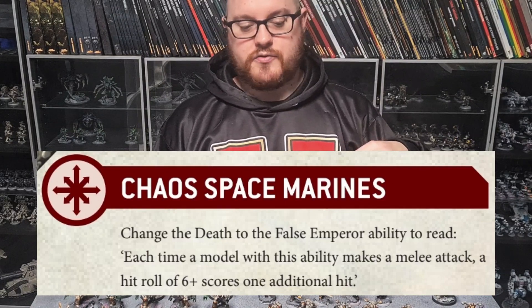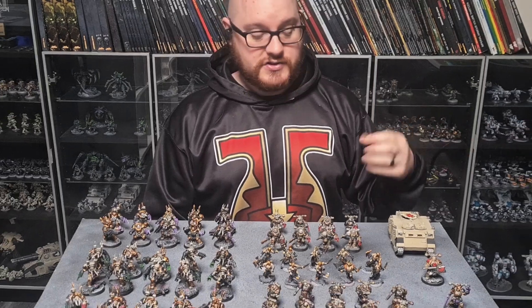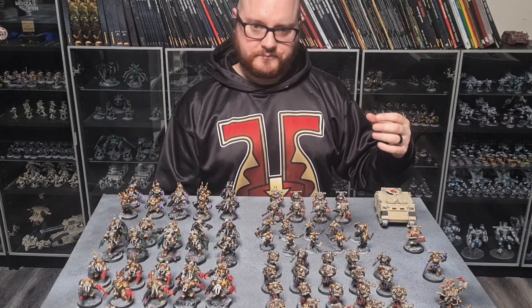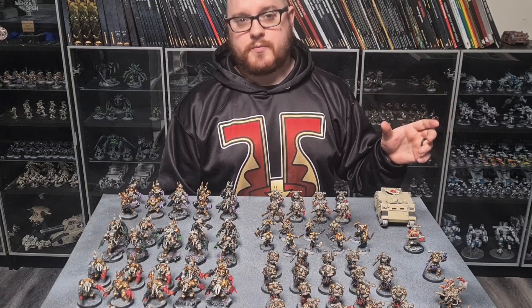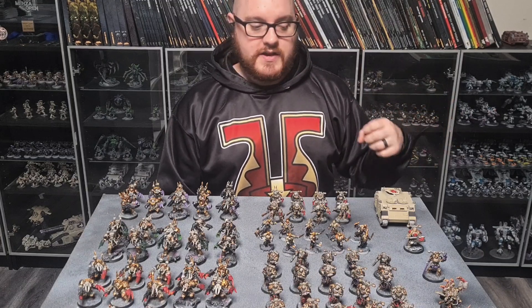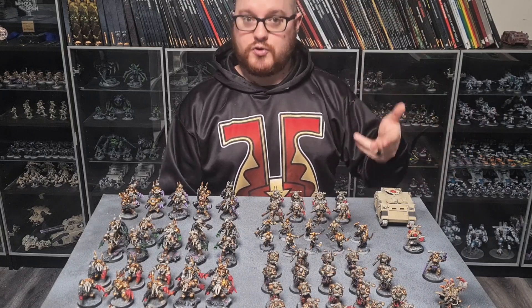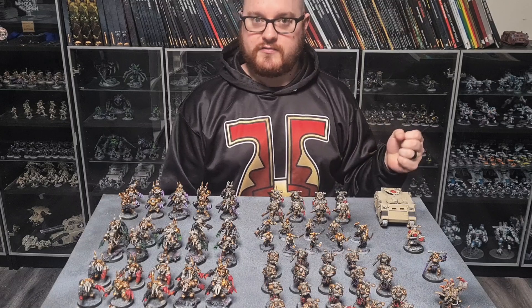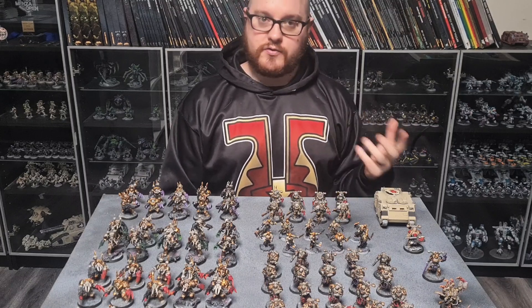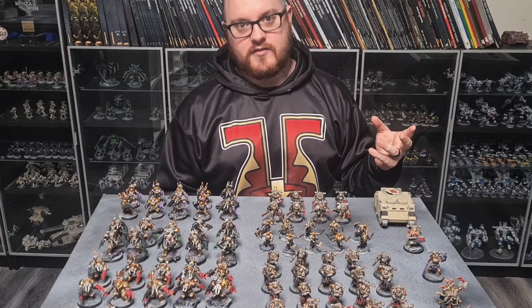And then you can re-roll everything that's not a 5, and fish — I call it fishing — so you fish for 5s. Out of those 6 attacks, you're probably going to hit 8 times. Then you roll those 8 wound rolls, and any 5-pluses do 2 mortal wounds, and again you can re-roll everything. So anything that's not a 5-plus you can re-roll and fish for those 5s. And he just puts out a massive amount of mortal wounds.